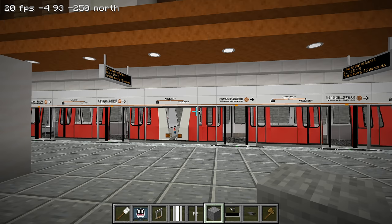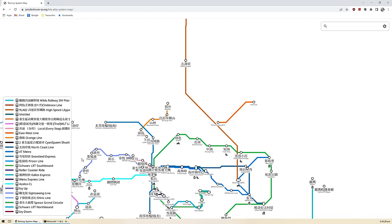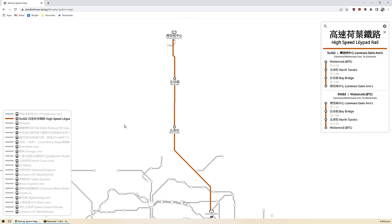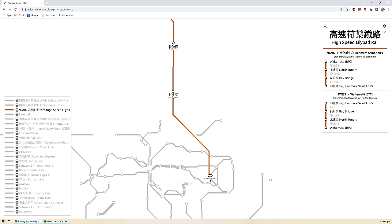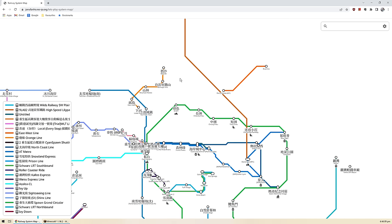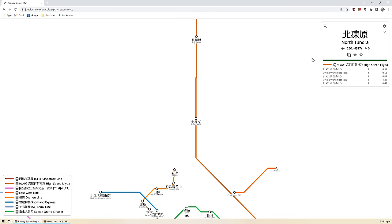Instead of the original plan to go to the volcano island, I'm going to go to North Tundra instead. North Tundra is right here. Right now, Lily has this line called the High Speed Lily Pad Rail. I'm going to build one from North Tundra down to spawn. I'm not sure if I'll integrate Lily's system into part of the high speed rail system, but we can figure that out later. I'll click on North Tundra, hit copy, go back into Minecraft and paste that in.